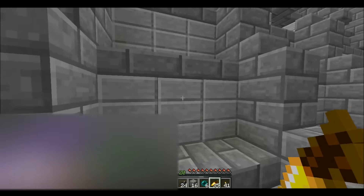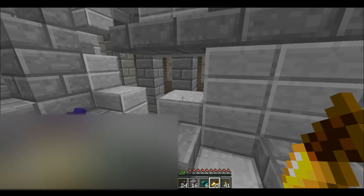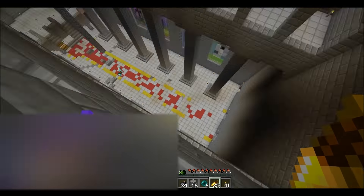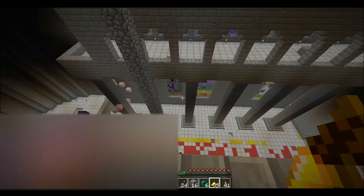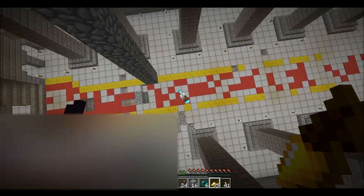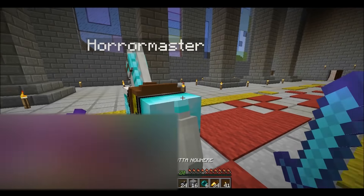I don't want to break any more blocks on this build. I mean, it's already been partially griefed, so I don't want to touch it. There's the horse — so I've got to jump from this very top level and try to land right on my horse. I won't take any fall damage. Ah, darn it — I was so close.